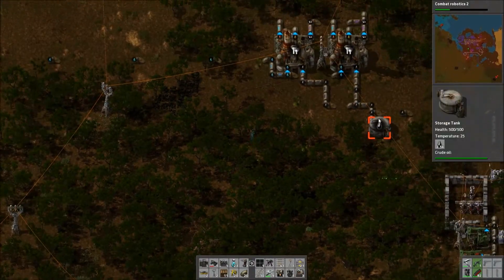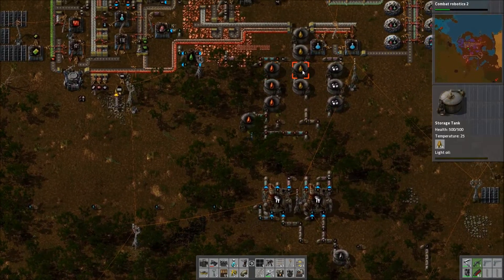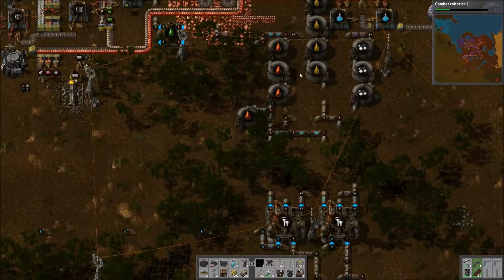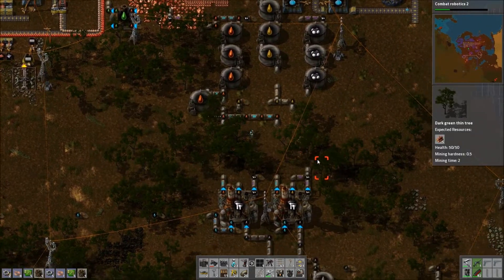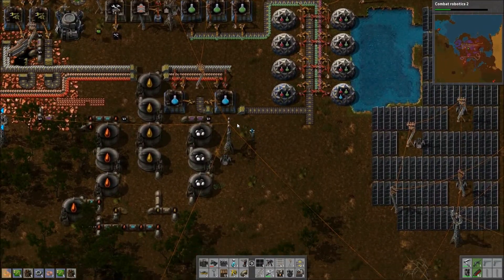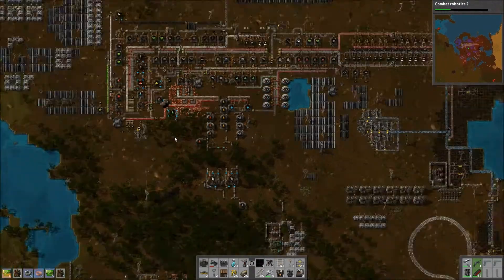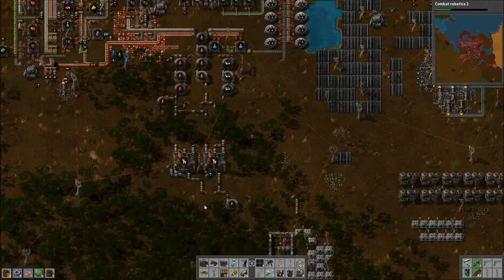Okay, what's the next thing to worry about? Oh yes — we haven't checked on oil in quite a while. We have too much light oil. Fortunately, we can use chemical plants to crack it into petroleum gas. Where are we gonna find the space for that? Good question. Over the long term, this particular oil storage system has turned out to not be terribly viable in terms of expandability.